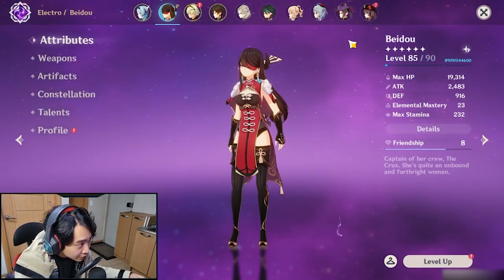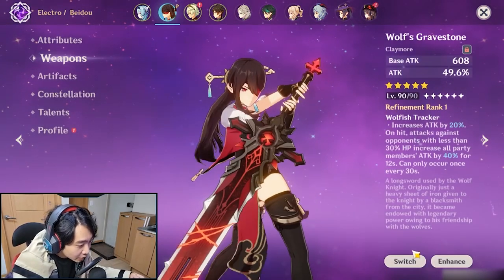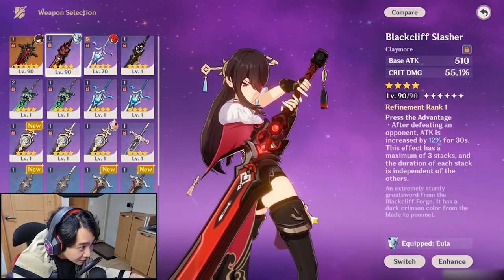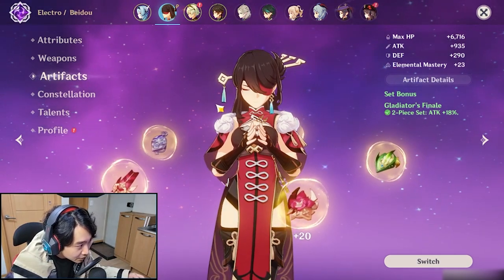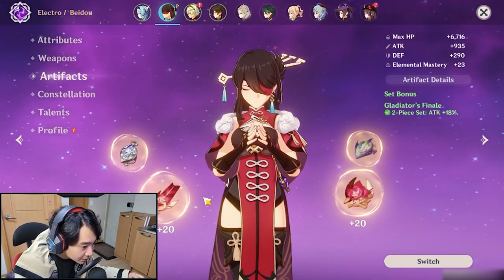Allow me to introduce you to my Beidou build. She's level 85. For the weapon of choice, I use Wolf's Gravestone along with Blackcliff Slasher. For the artifacts, I didn't have time to grind Thundering Fury, so I use 2-piece Gladiator and also 2-piece Noblesse for the burst build.